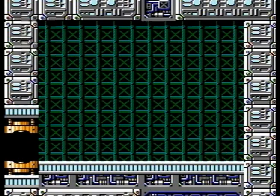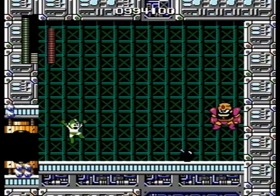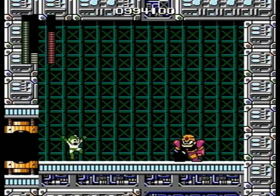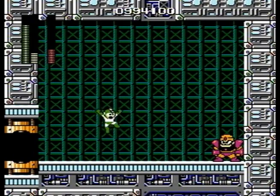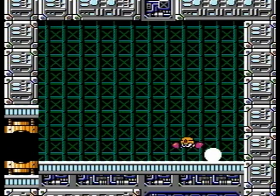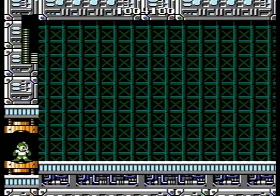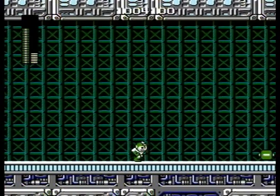And the final rematch is with Guts Man. Again, weak to Hyper Bomb. Just throw it and hope to God he doesn't jump away from the explosion. It's really the only thing I hate about the Hyper Bomb — it has a delay, which makes it impractical. You really only need to use it for Guts Man and nothing else, unless you run into a rogue Sniper Joe somewhere. But that's it — that is the final rematch of the six Robot Masters.